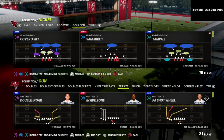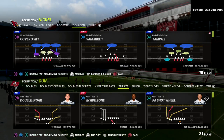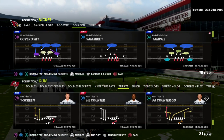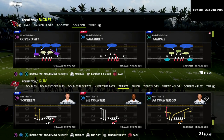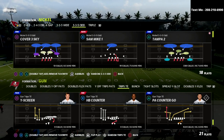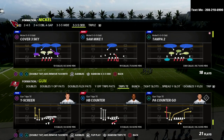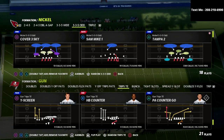In this video, we are talking about the Nickel 3-3-5 Odd. The Nickel 3-3-5 Odd is the ebook that I actually released in Madden 22 as my first defense of the year. I think it has stood the test of time and is still the best defense to consistently get pressure in this game. Today I want to talk specifically about a blitzing concept you can use from this formation that is very effective against the trips tight end.